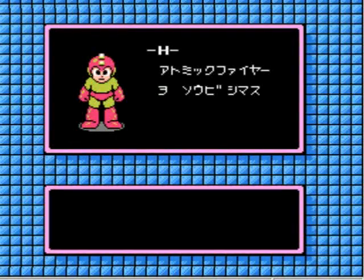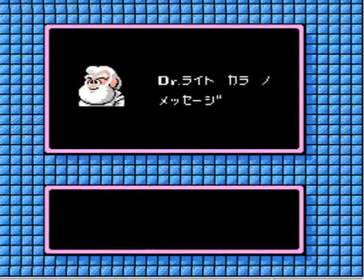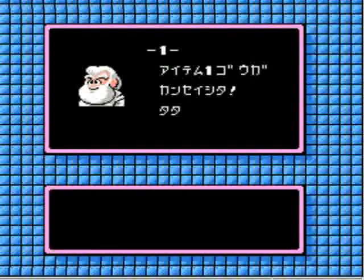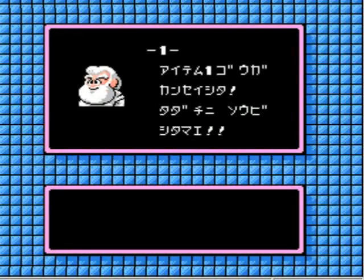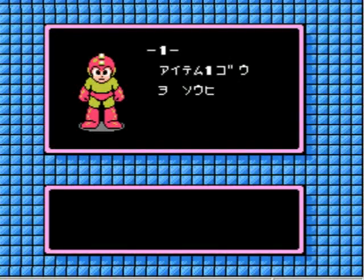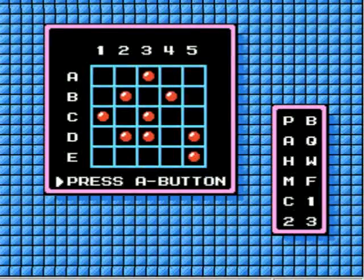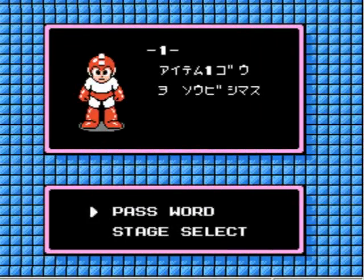Heat Man's weapon isn't all that useful honestly — it kills Wood Man and is good against one of the Dr. Wily stage bosses. But now we have Item Number 1, which is actually the most useful — it creates a helicopter-powered platform and you can have three on screen at once. It'll be highly useful for Dr. Wily's castle. Here's the password if you want it: the kite section with the four in the middle is the main section, and the ones on the bottom right and bottom left relate to your lives and energy tanks. You can look it up online.